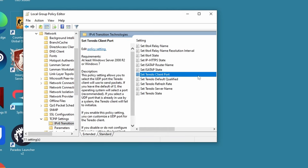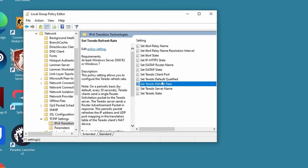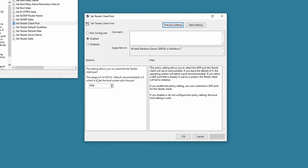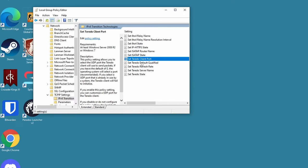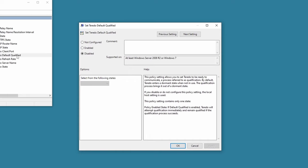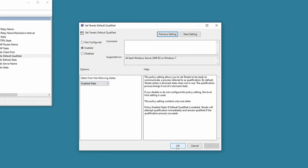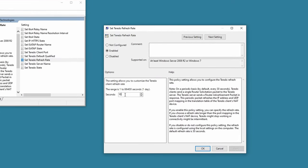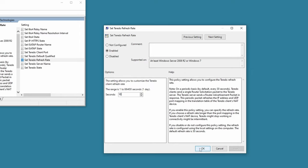All of these settings here could be part of your issue. First, on Client Port, click Enabled and set the port to 3544. For Set Teredo Default Qualified, leave this on Enabled and click Apply, then OK. For Set Teredo Refresh Rate, the default is 30 seconds — if you're having issues you might want to lower it. I have mine on 10 seconds and haven't had any problems.